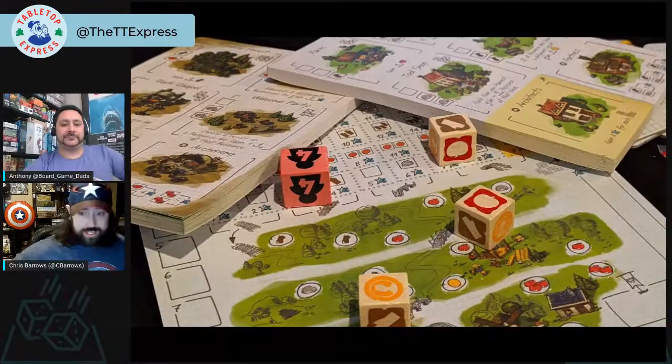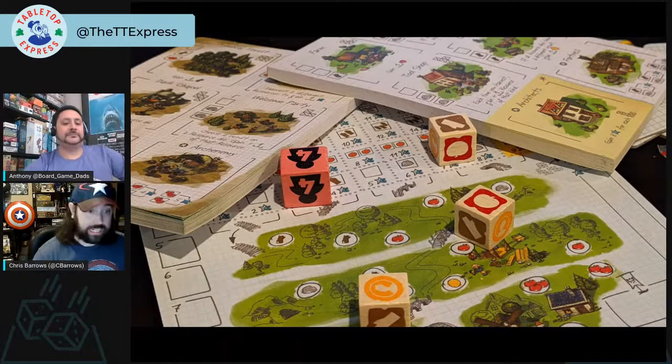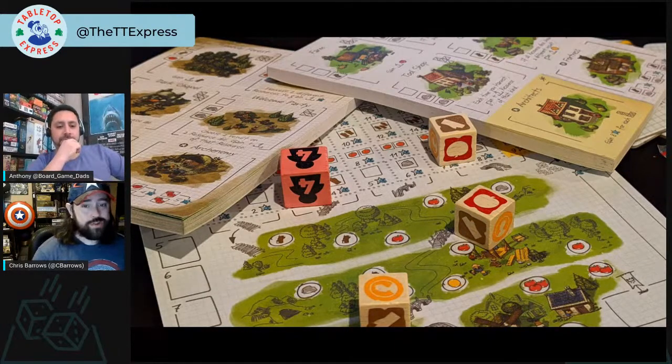My first pick tonight is Imperial Settlers: Roll and Write. What's interesting is that it has two ways to play — an adventure mode you can play solo, and a version to play with friends. I like the Imperial Settlers world a lot, and in this game you're collecting resources and making choices about where to spend them, with the goal of getting the most points. The score sheets and adventure sheets add a lot of variety.